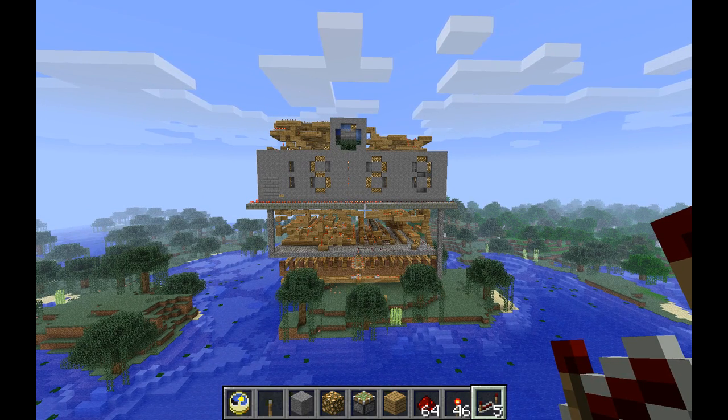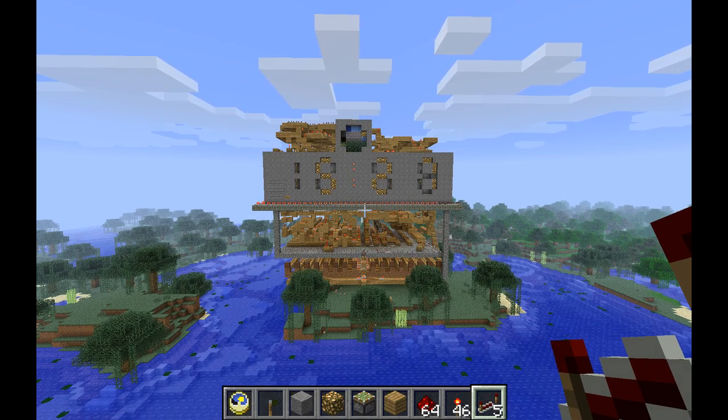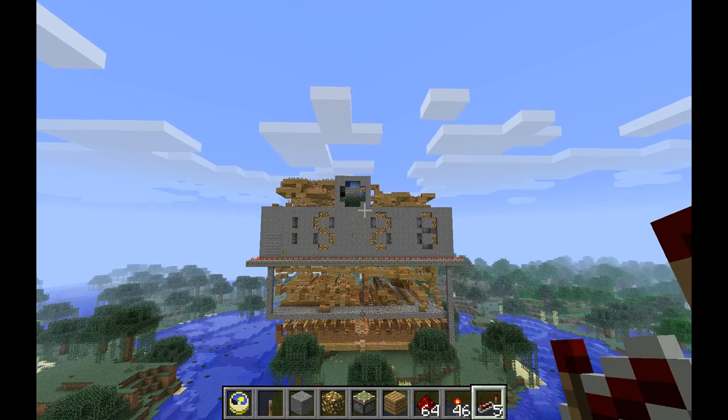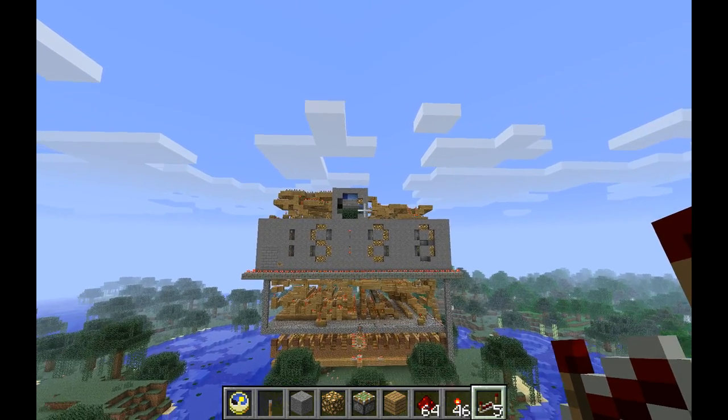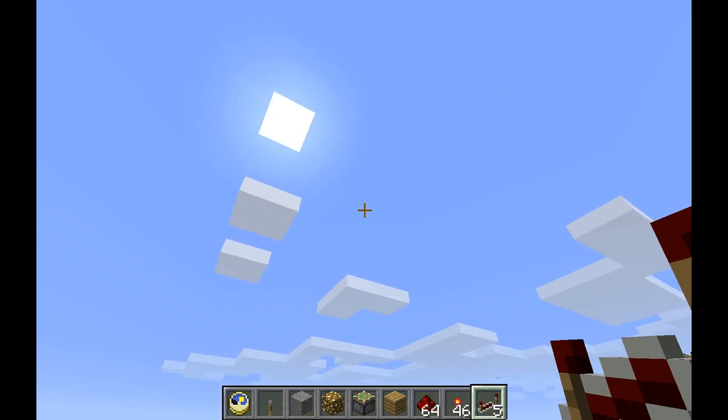Here I have a digital clock. This is actually the first digital clock I've made in creative mode. Besides being a digital clock, it has a sun position indicator — you can see according to the top clock here that the sun is beginning to set, and you can see that's the case.